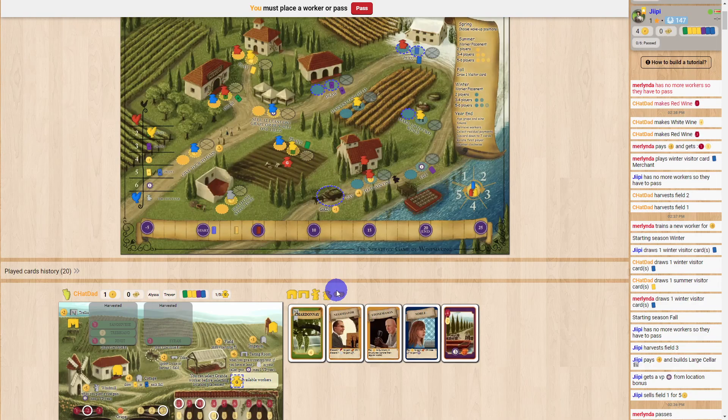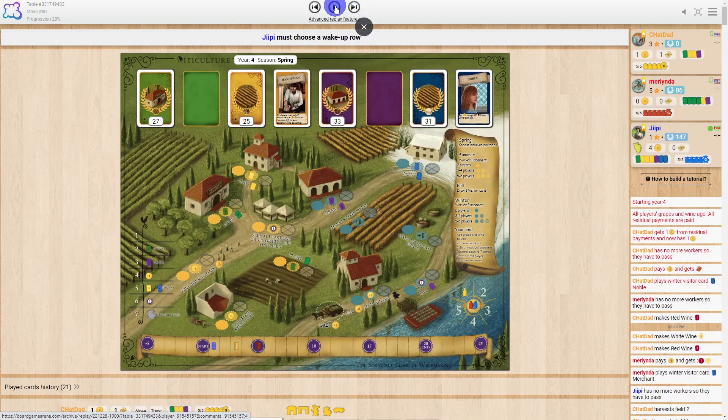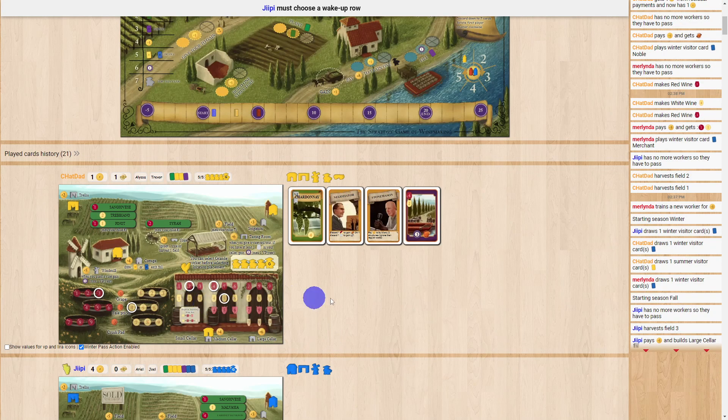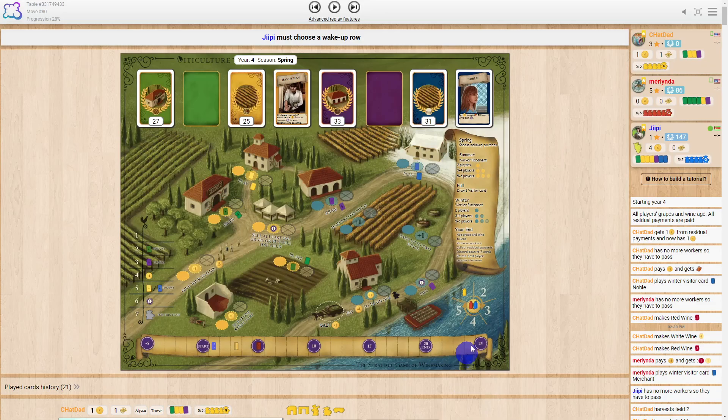Those are the three wines I created. Then I passed — I'd used up all my workers. Notice all my wines moved up one at year-end, and now I've got a four red wine, so I'm ready to fulfill that wine order next winter. I can't fulfill it until winter when that spot is available.